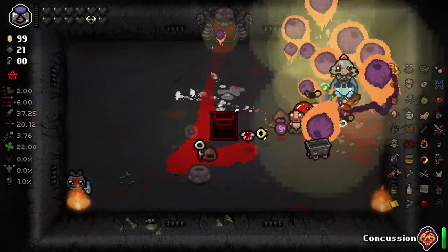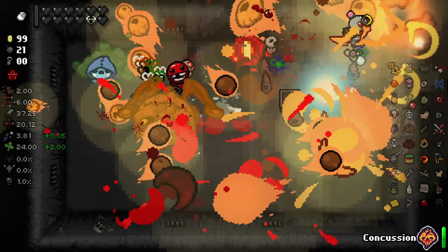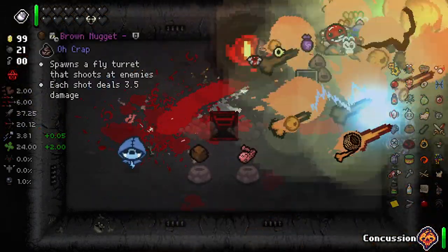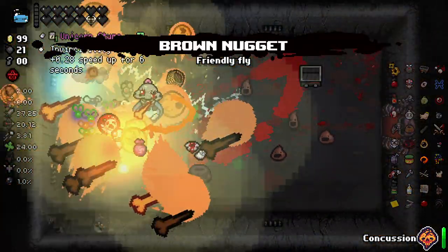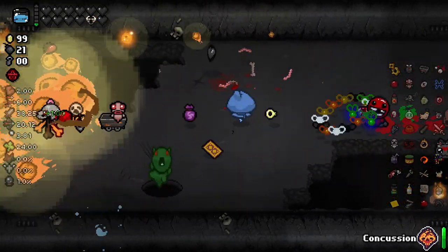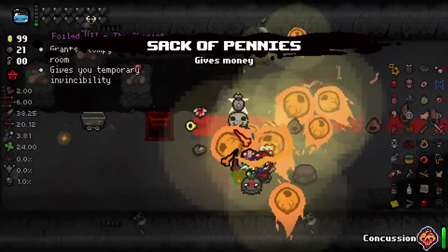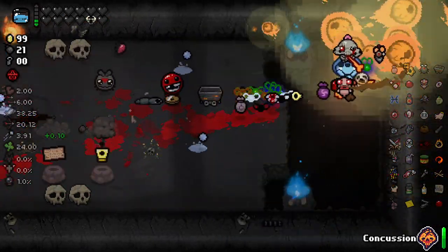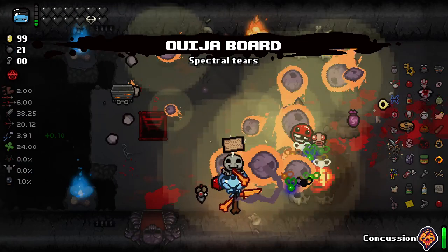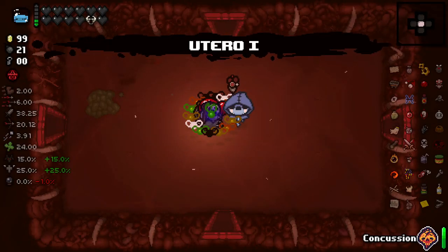I don't know what the hell happened there — I just took this space bar item apparently. We're about done here. Monstrous lung — I don't really think Monstrous Lung's a thing to take here; it'll slow us down too much. Chariot. Let's do one more boss and then we're done. We'll try to be done anyways — we might be stuck in this forever. Give me that.